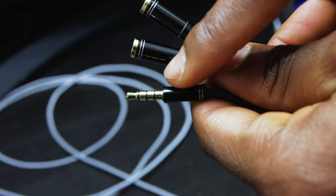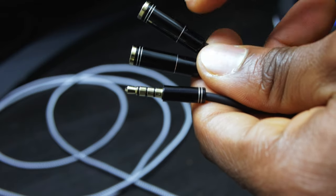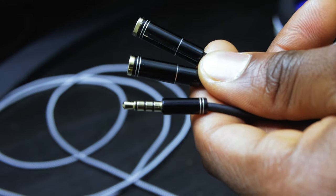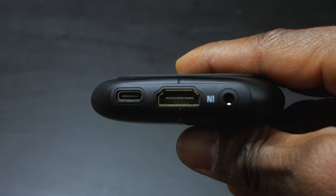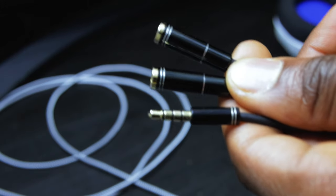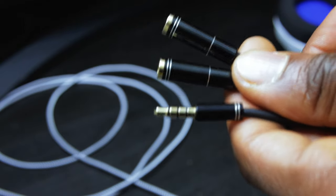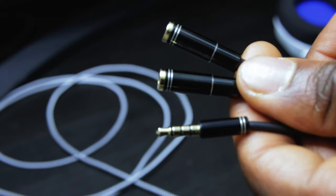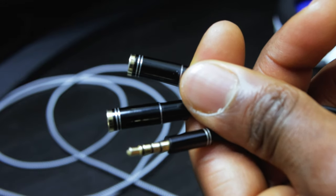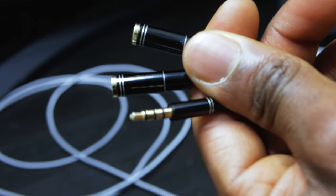What the splitter does is it takes the game sound and anything coming out of the console and splits it at one end. One goes into your headphones and one goes directly into the Elgato system — the one that goes into the Elgato is the one that gets live streamed. That way you can hear it in your headphones and people can also hear what's coming out of the game on their end, without the music from the TV going into your mic. You also need this if you want to capture party chat.